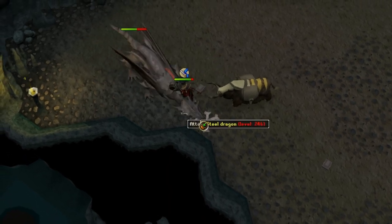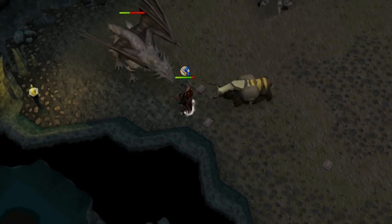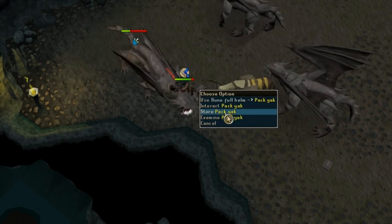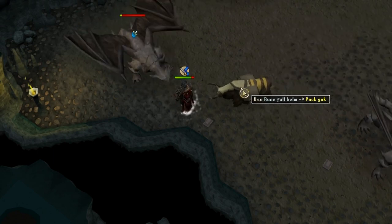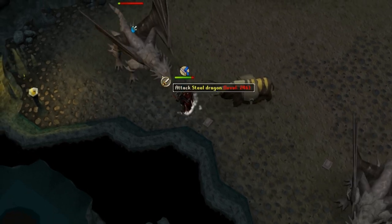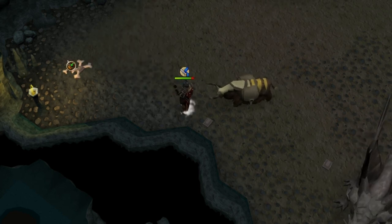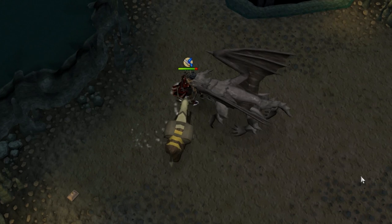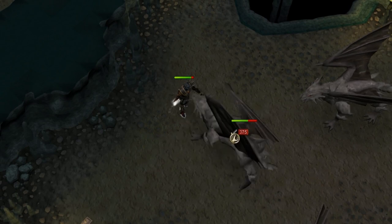I've only got 40 of these to kill, so at least it's not too much work. Now, this is one thing I didn't know — I guess it must have been a recent update. I didn't know I didn't have to right-click and click store on my yak. I didn't realise I could just use an item directly with the yak and go straight into it while continuing to kill. I die here so often because I forget to use the anti-fire potion. I should just use a dragonfire shield, but the loss of a dragon defender is far too much for me to handle.